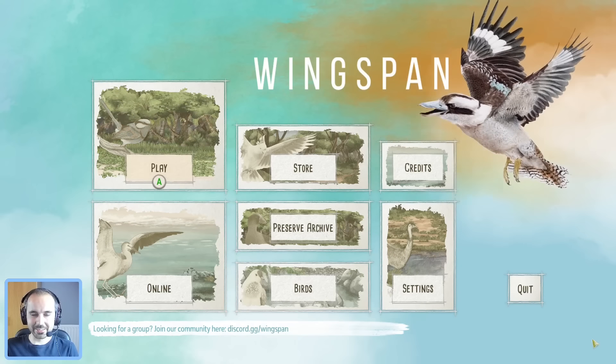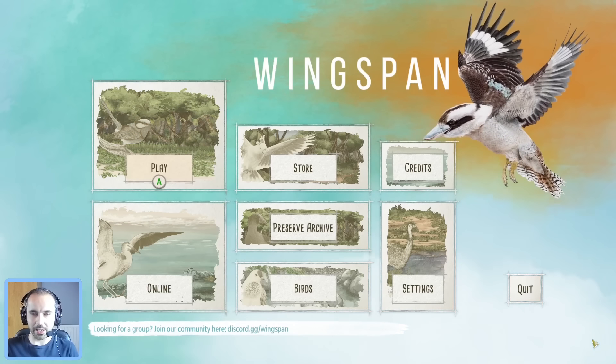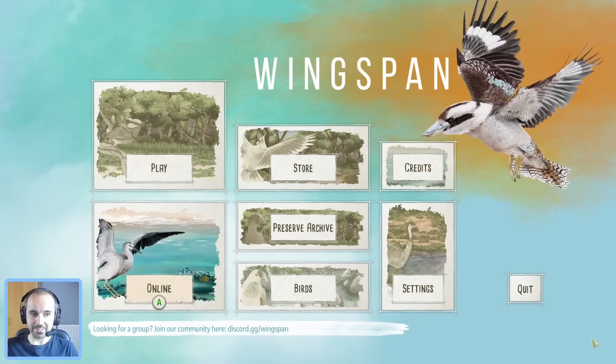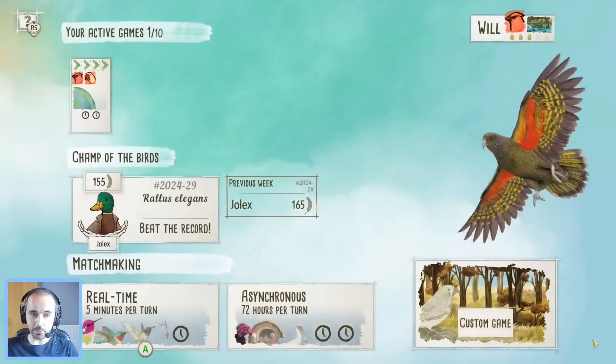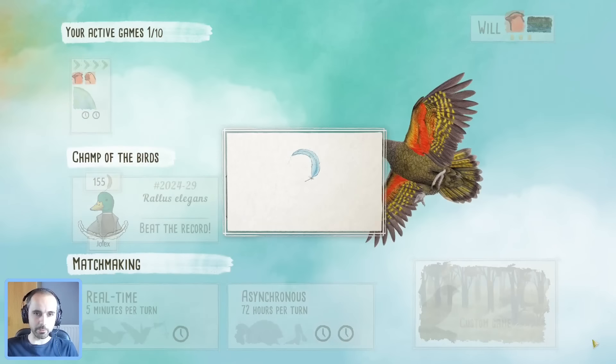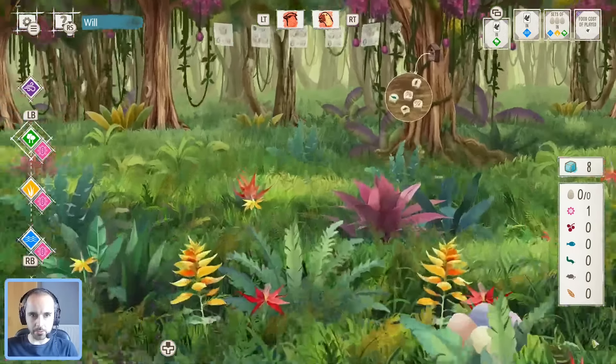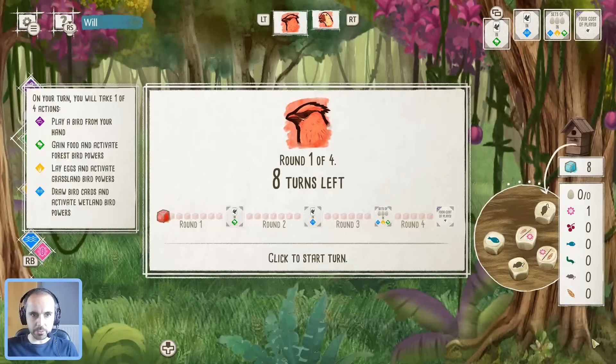Hello and welcome to Winging It. We're back again with another game from Major League Wingspan. We're into game number 11 of the regular season and we have won eight of our first 10, which is very nice. Hopefully we'll keep that going here — going first, so let's jump in.